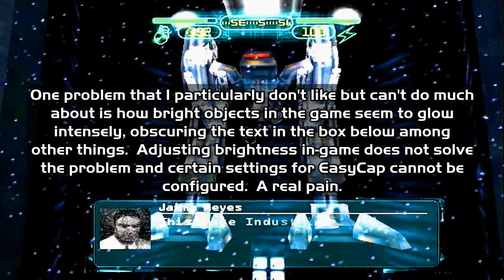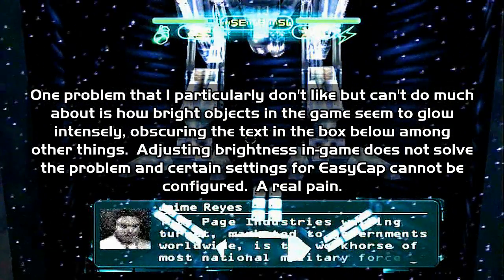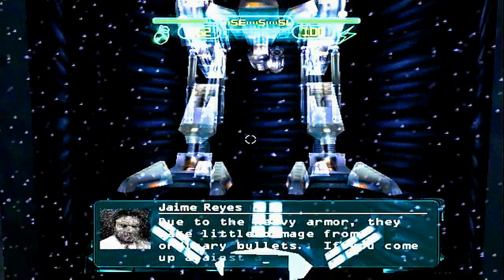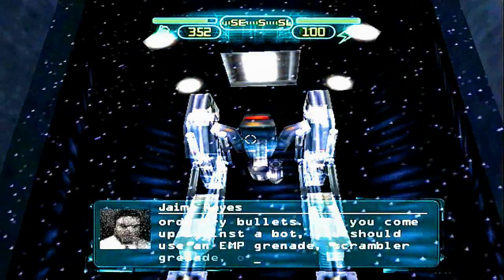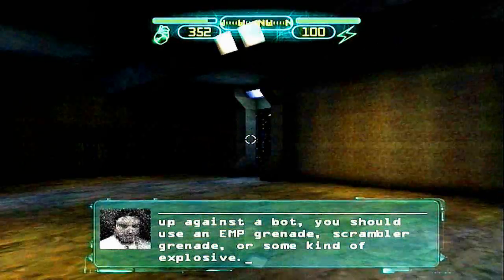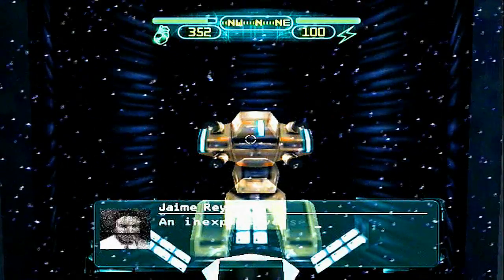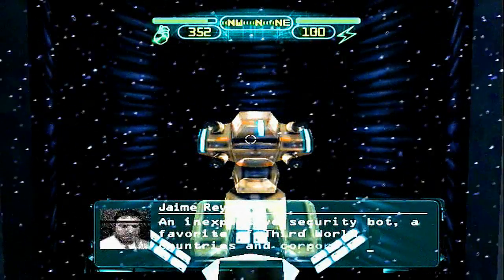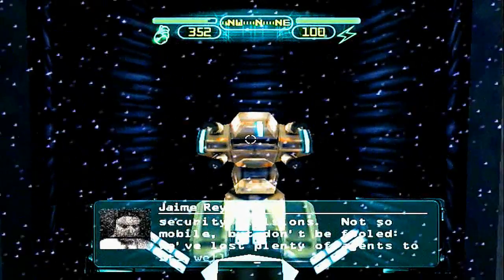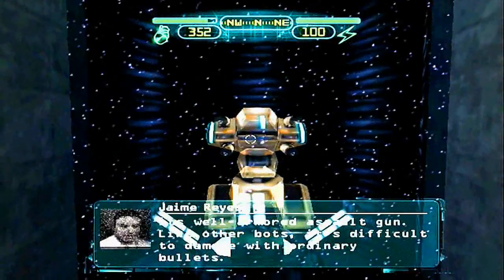This Page Industries walking turret, marketed to governments worldwide, is the workhorse of most national military forces. Due to the heavy armor, they take little damage from ordinary bullets. If you come up against a bot, you should use an EMP grenade, a Scrambler grenade, or some kind of explosive. An inexpensive security bot, a favorite of third world countries and corporate security divisions — not so mobile, but don't be fooled. We've lost plenty of agents to its well-armored assault gun. Like other bots, it's difficult to damage with ordinary bullets.